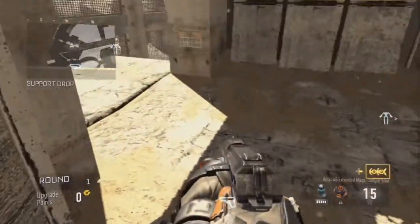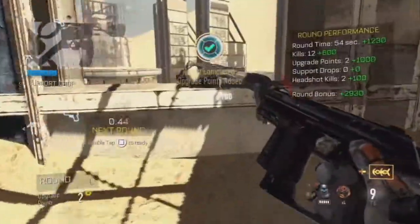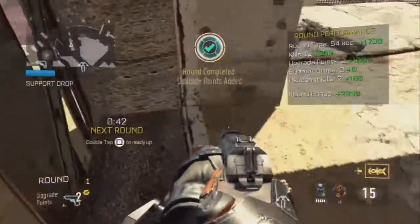The first thing you're going to do is head over onto this ledge right here, and you're just going to do a jump, sprint, double jump, and you're going to sprint into the wall right there, and just keep mashing the jump button.